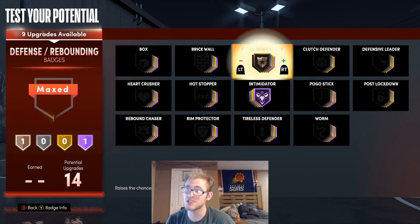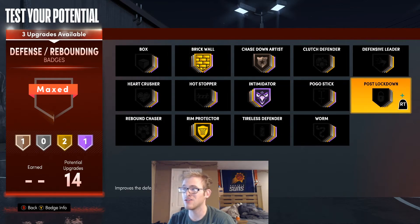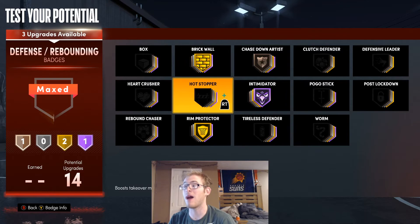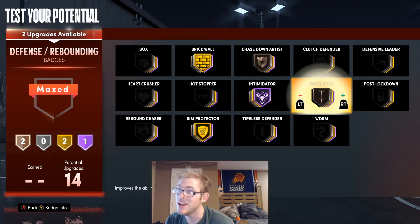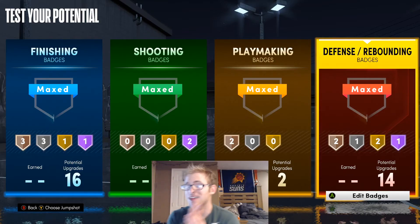For defensive badges, I'm going to put Intimidator on Hall of Fame, Chasedown Artist on Bronze for leaping animations, Rip Protector on Gold, Brick Wall on Gold — you're going to be a big guy and you want to give as many bodies as you possibly can. Then I'll throw Pogo Stick on Silver and Rebound Chaser on Bronze.